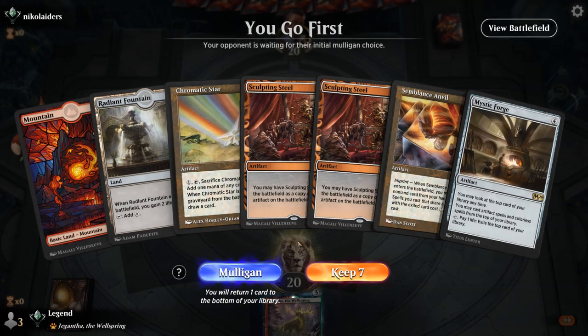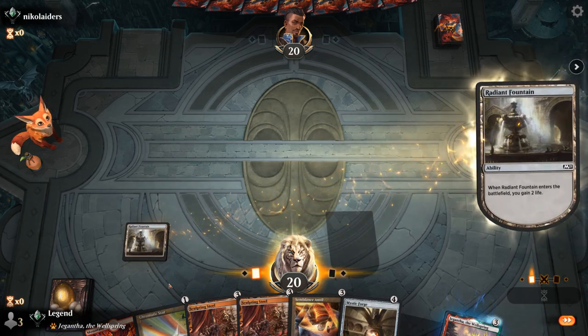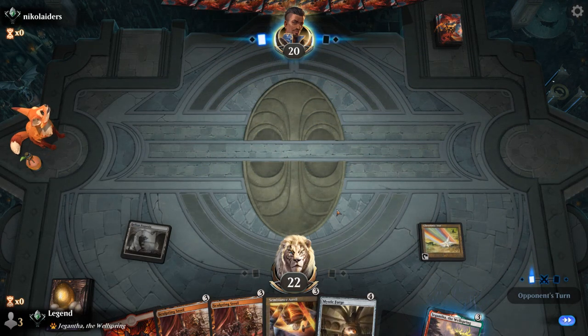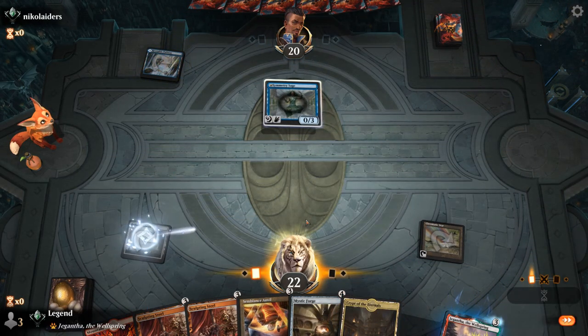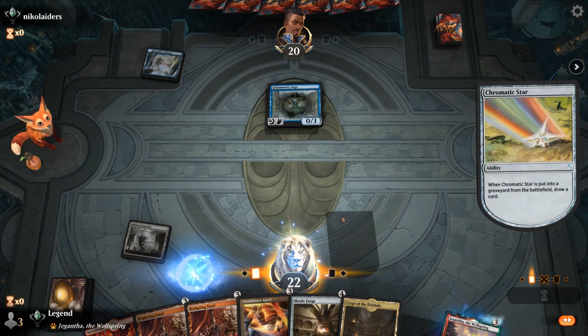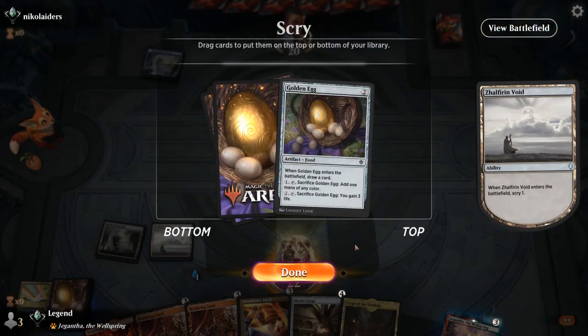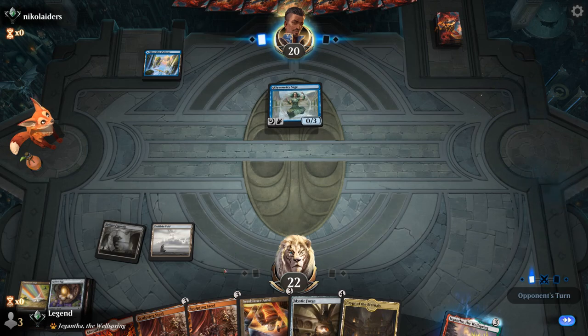We're on the play. Hand seems to have most of the pieces we need — can copy Anvil with Sculpting Steel, just need to hit our third land drop. Star can help with that. We're up against Blue-Red Wizards. Mind Stone would be ideal — instead we'll Scry. Golden Egg seems fine, gives us a two-drop in case we find a Scrap Trawler. Next turn the plan is we could play Anvil pitching one Sculpting Steel.